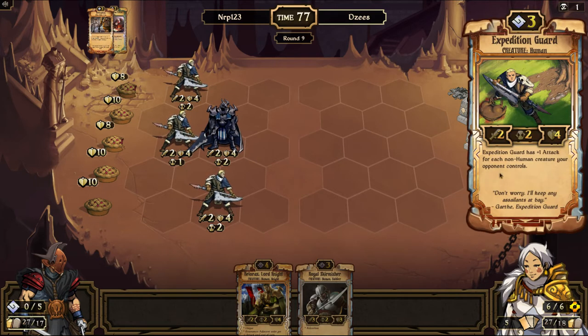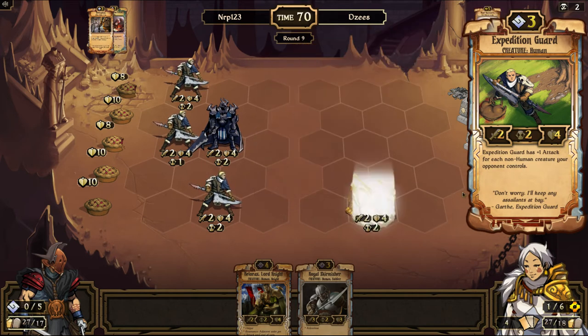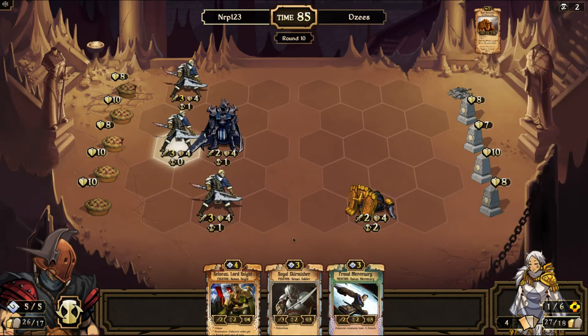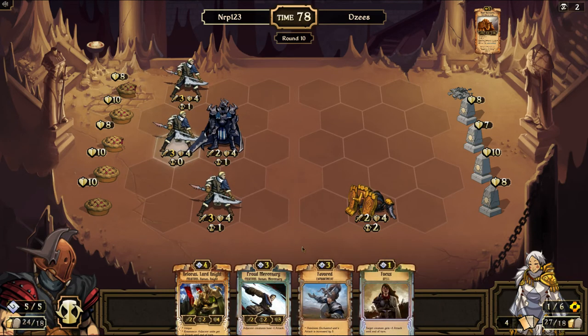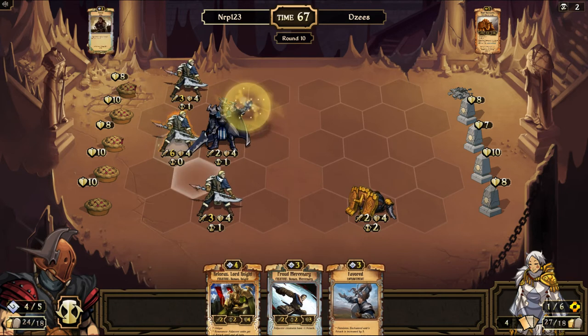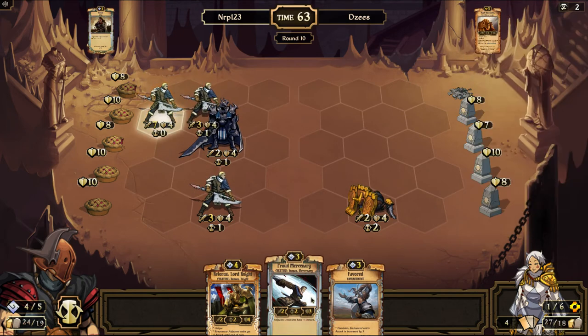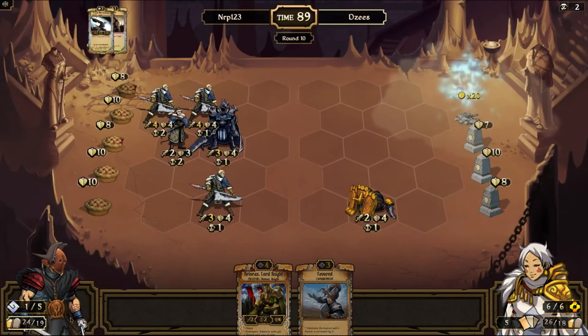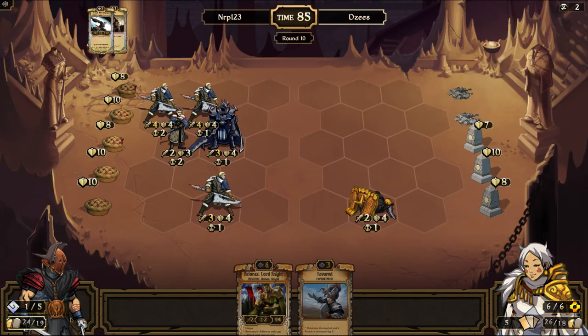Yeah I guess it is like a butcher — he gets plus attack for killing non-humans, so that means he's like killing animals. There's like a dead beast right there. Let's get rid of the Royal Skirmisher. Six is going to bring you to seven, and then Proud Narcenerate is going to bring you to eight. We're just going to try to win this game fast. And there is another destroyed idol. And I have a Favored for this coming turn. Favored gives plus five attack and plus two health — a very powerful scroll once Dominion gets activated.